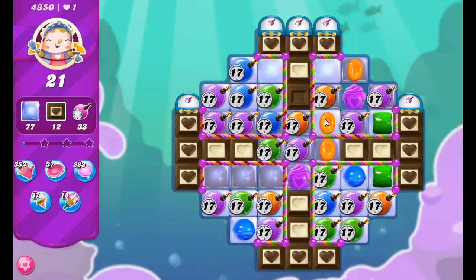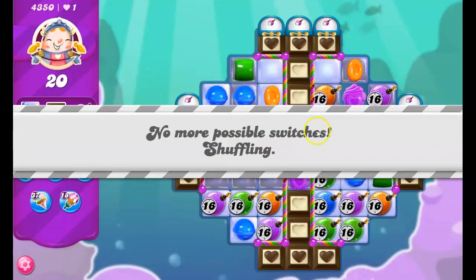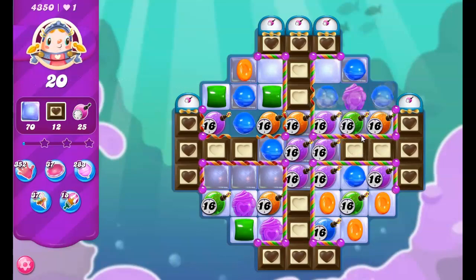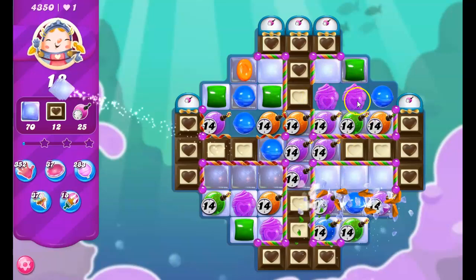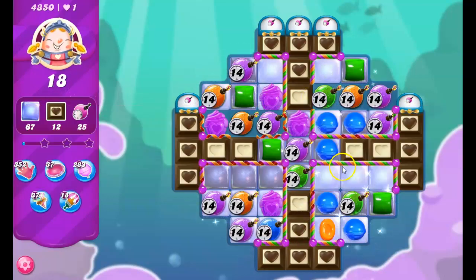Hopefully before the chocolate just goes crazy all over here. I can't move that over — looks like this is the only move I have. On these boards where we don't have any choices, it requires a lot of luck. Now here I do have a choice: I can do this or I can do this. I'm going to go for the one that opens this up more. Doesn't help much.